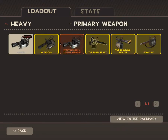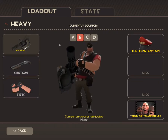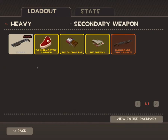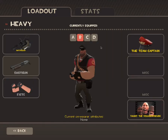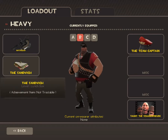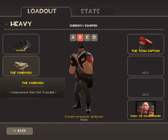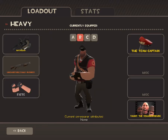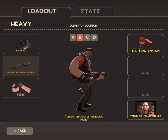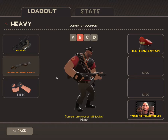The second set is more suited for when you're near a dispenser with Engineers and Sentries. You can use Natascha to slow enemies down to help the Sentries, and the Family Business, because it's basically an upgrade to the Shotgun in some ways. I find it mainly good on my part.